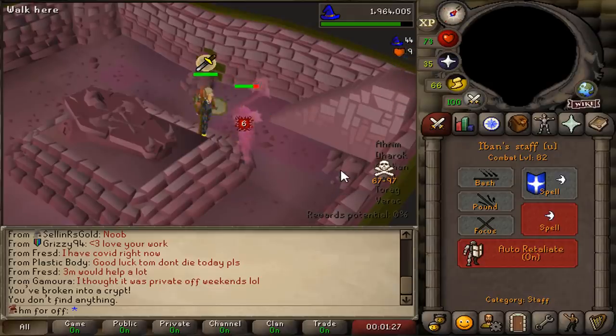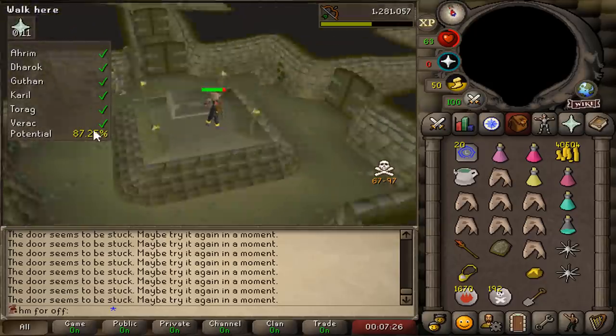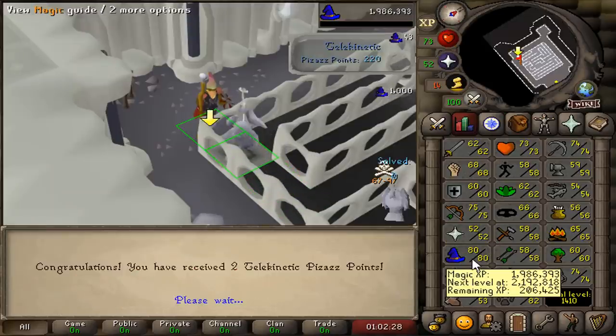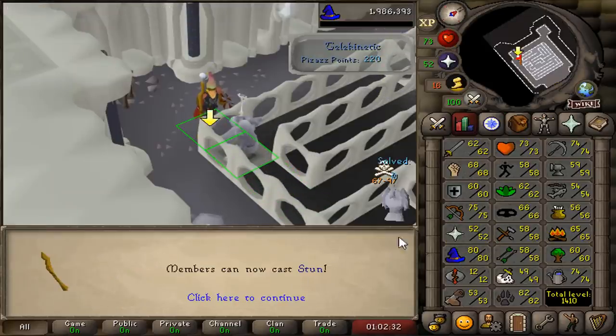Is there any better way to start this video than doing some barrows? I'm kind of looking for a pair of tank legs, and then I can rush seven defense. This is a huge level — 80 magic — and I'm gonna tell you why I got 80 magic in just one second.